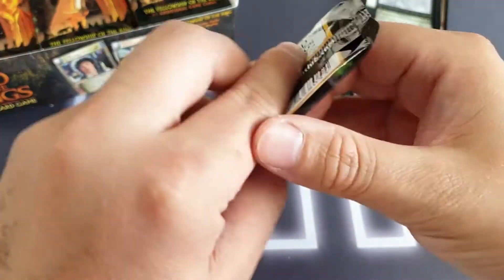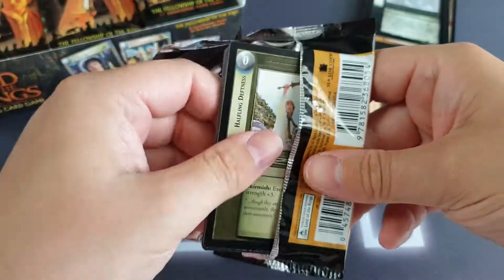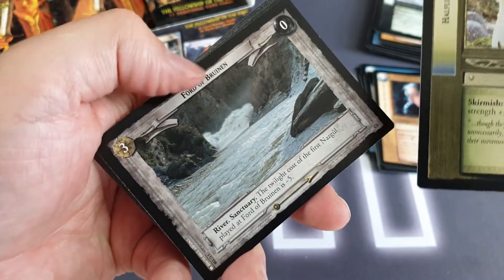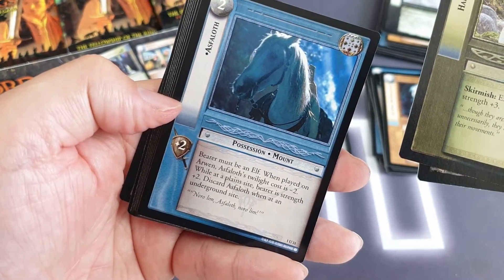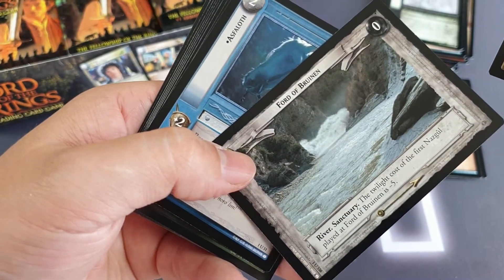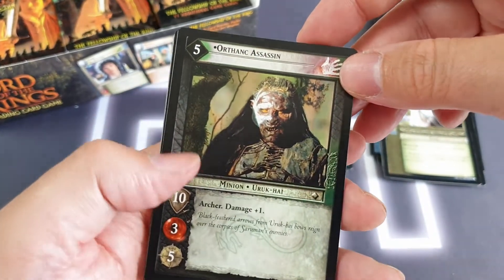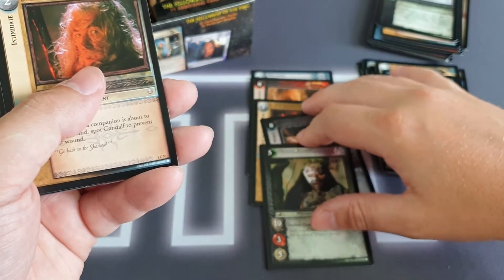We're not doing too badly on time — we're on for maybe a 20-minute video. We've got Halfling Deftness, another location, Ford of Bruinen, and we've got Asfaloth — Arwen's horse. Awesome. We've got where she summons the Water Cascade, and then we've got her actual horse there as well. We've got Orthanc Assassin as the rare. Haven't seen any foils yet and we are five packs in.